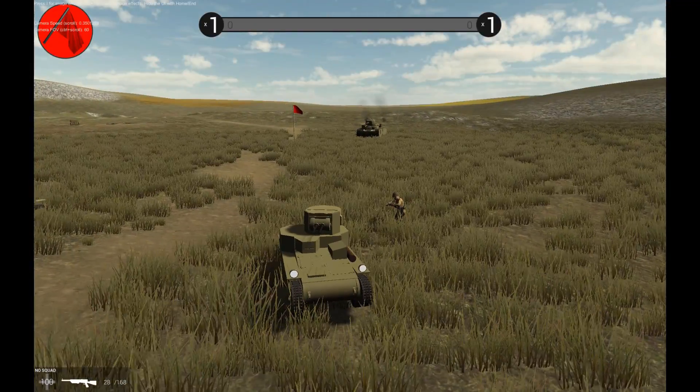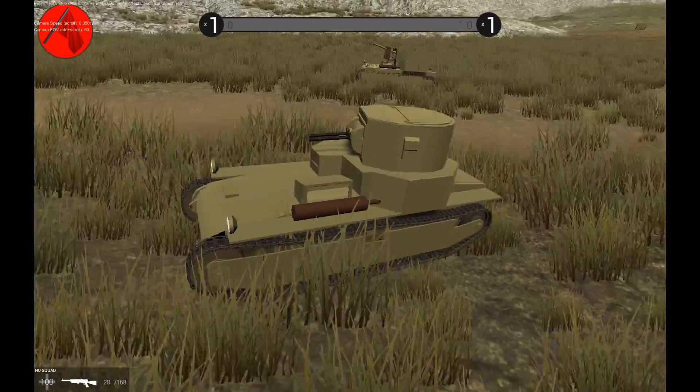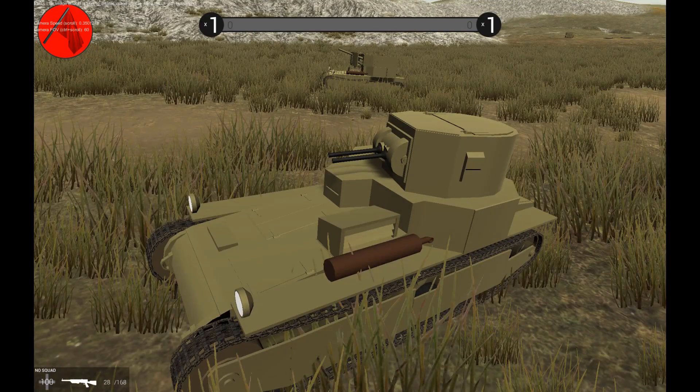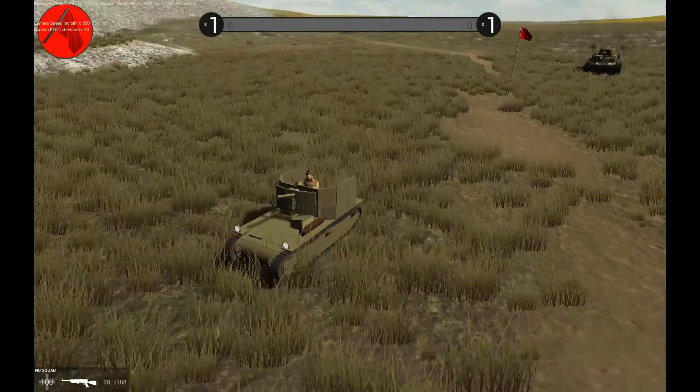There have been some modifications to the Amsel — again, nothing huge, just little details like hinges on the hatches, a more believable engine deck, and little tow clevises. Minor details that oddly add quite a lot.